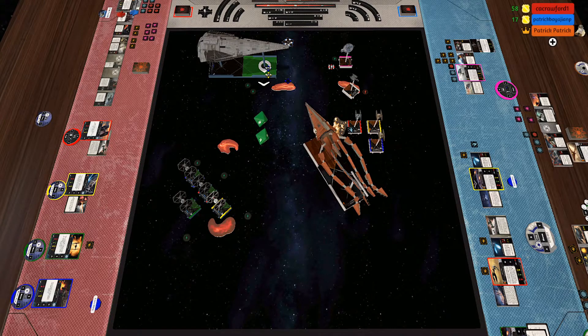At initiative four I can spend one energy to perform a bonus attack. Oh, you can do that now. Okay, so your ship can attack in 180 degrees with four attack dice and can spend energy to increase range — that's your first attack at initiative four. Yeah, I should shoot. So I spend one energy to attack at initiative four.